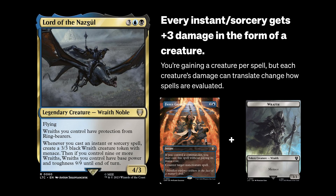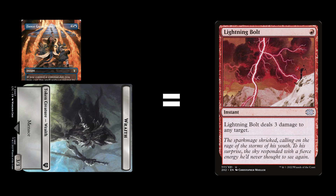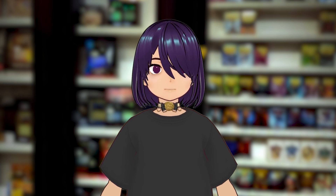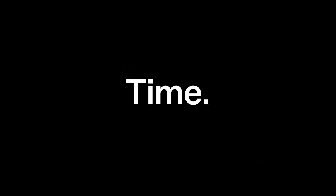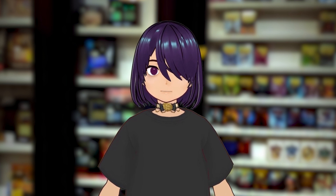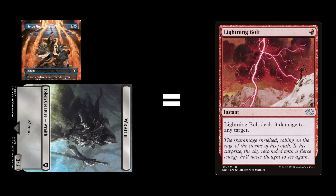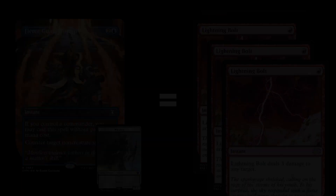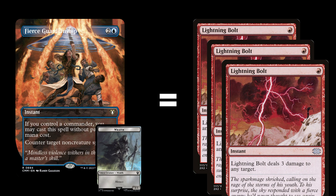Lord of the Nazgul makes 3/3 menace wraiths per instant or sorcery cast. Let's just forget about the 9/9 clause for a second. If you get one click in on your opponents, you've dealt one lightning bolt's worth of damage. While the damage isn't as direct as actually dealing a lightning bolt per instant cast, you also have to consider the factor of time, which is the most important advantage Lord of the Nazgul has over other commanders. Time means more damage — each hit the wraith gets in, you get another bolt's worth of damage. In a few turns, your free spell on turn 2 might have come with three lightning bolts for free, which is a pretty good rate.